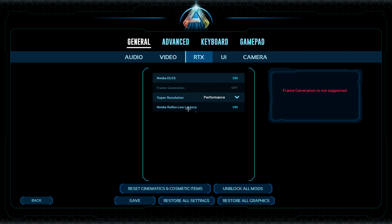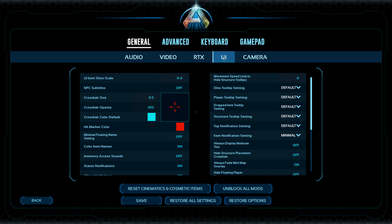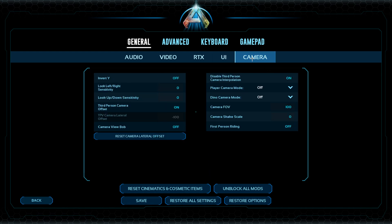I have NVIDIA Reflex Low Latency on. This next part is personal preference, you can put whatever you want here. And this is really important: make sure you have these spot options off, these options on, 3% camera offset, and disable 3% camera interpolation and camera view pop off.